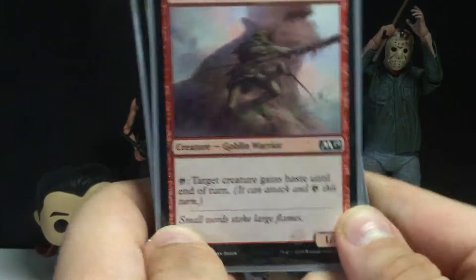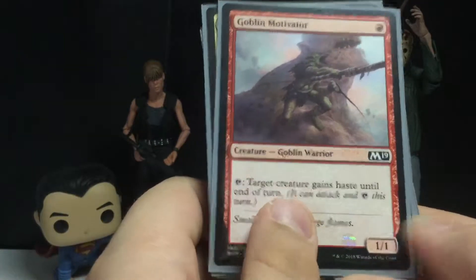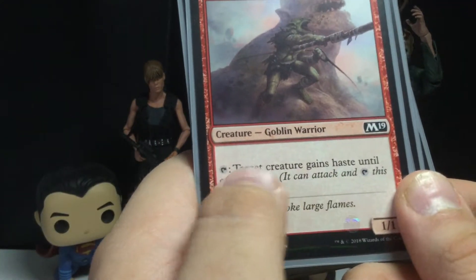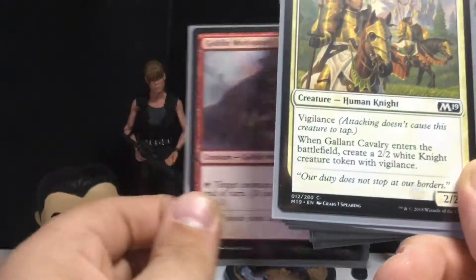This guy was my best friend during this sealed competition — Goblin Motivator. For one mana you get a one-one creature, and then you tap it: target creature gains haste until the end of the turn. This was extremely helpful.